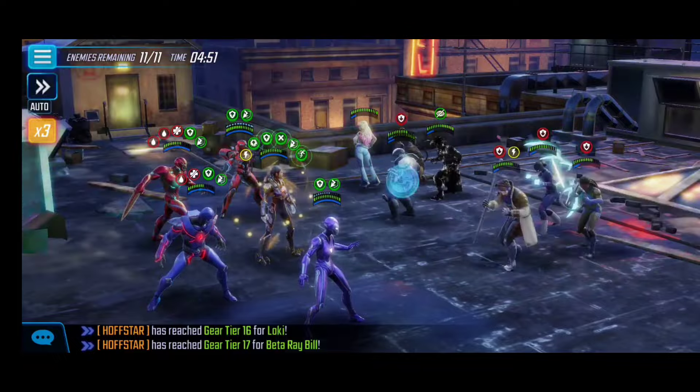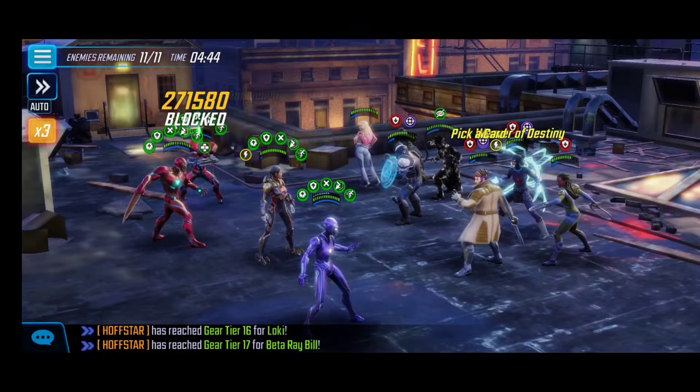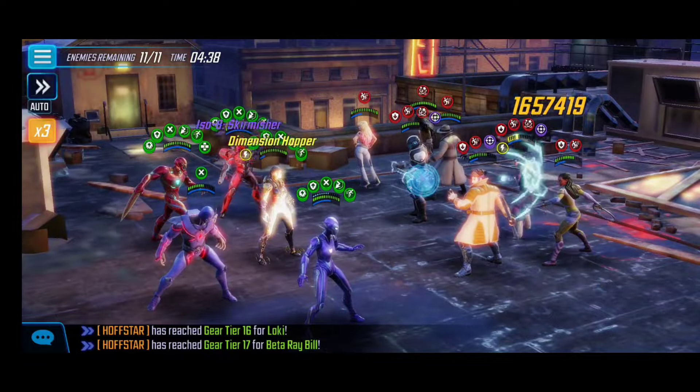I'm going to start with the special to the right because it adds a lot of damage — we want those defense downs. Already from the start, Gambit actually takes down one of my allies because they're so squishy at that gear tier level. We want those stuns to land, ideally on Gambit, but it didn't work.